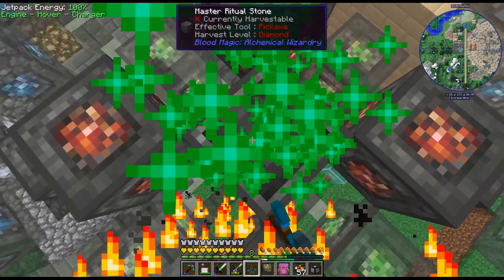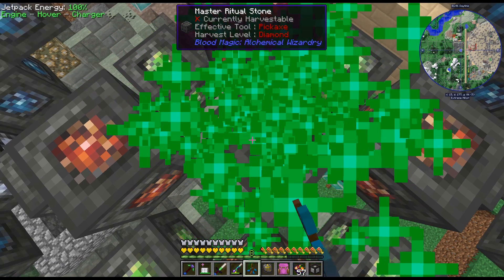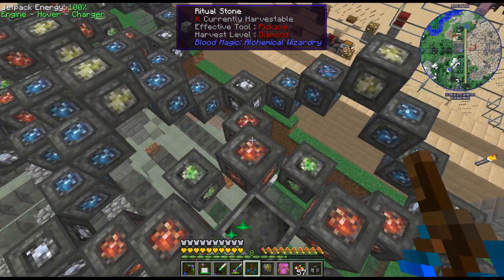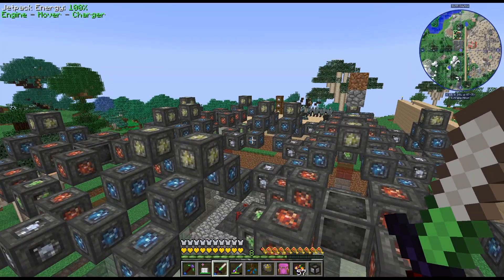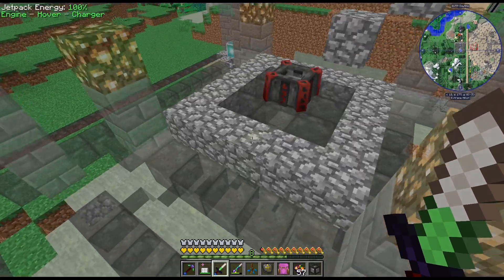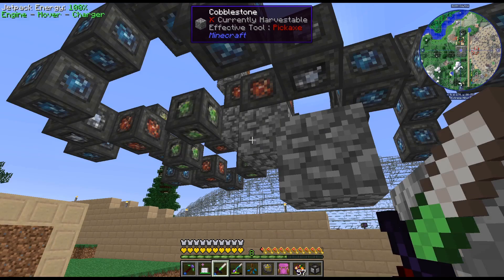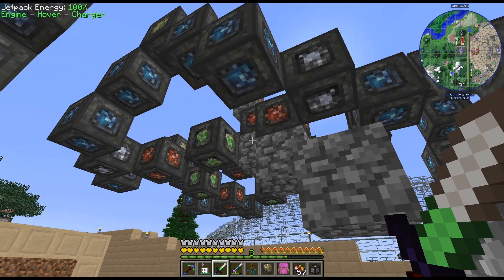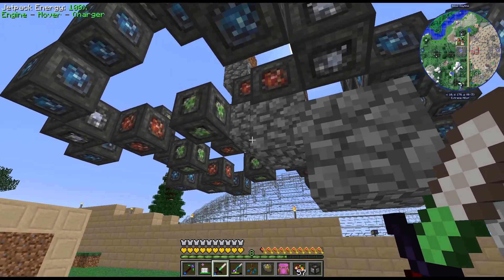I think I got all the math done on the Ritual Stones, correct? I think we're good. So what we're going to do is have four of these, and they have a six-block radius. I think it goes six up and six down around the Ritual Stone.